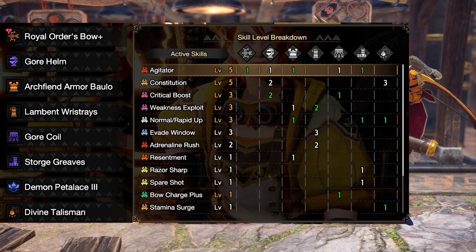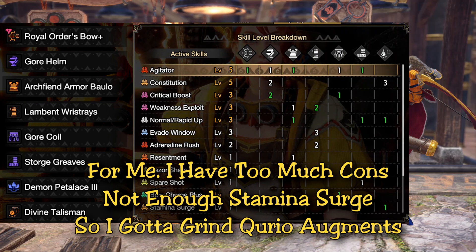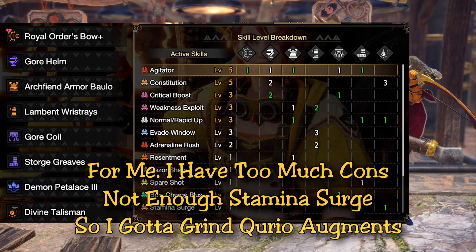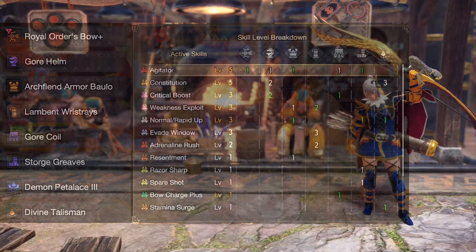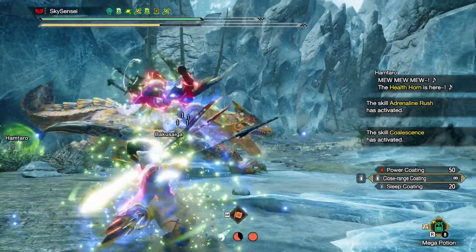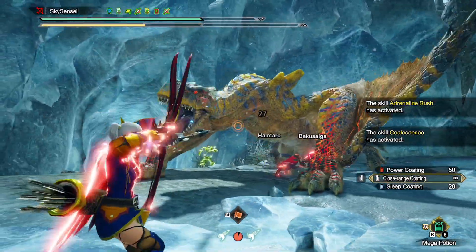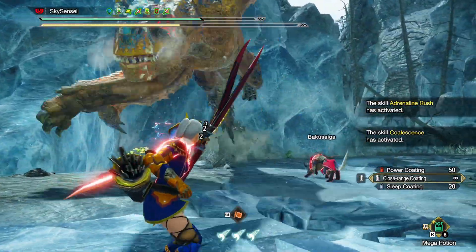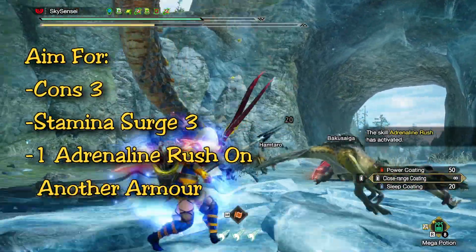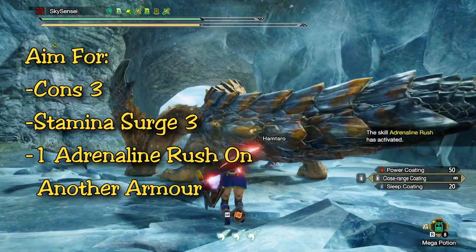Bow builds are a little bit more complex and they are going to take quite a bit of grind. For this set I do need some more Stamina Surge, so I'll be continuing my grind for choreo crafting to get Stamina Surge on my other armor pieces. It's going to take a bit of grinding because the new crafting system is very RNG based. You guys can replace other level 2 or level 3 skills and move some jewels around. With the replacement of these gloves, at the least I would say aim for Constitution 3, Stamina Surge 3, and if you can get one Adrenaline Rush point on another piece of armor, that would be the most ideal for bow.